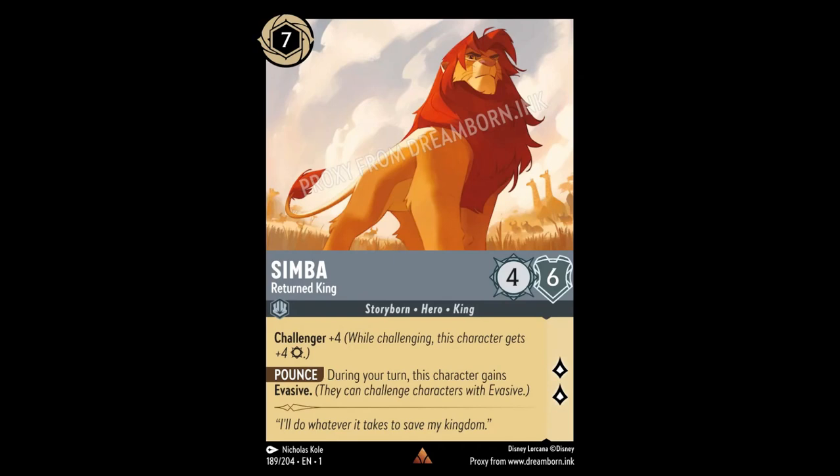Let's take a look at Simba Return King. A 7 cost inkable 4-6 with 2 lore pips, Challenger 4, and the ability Pounce.